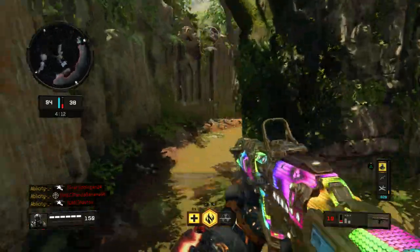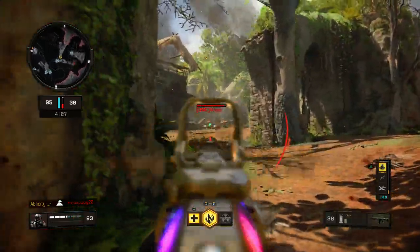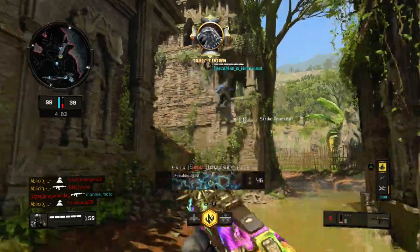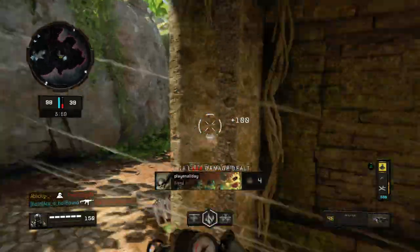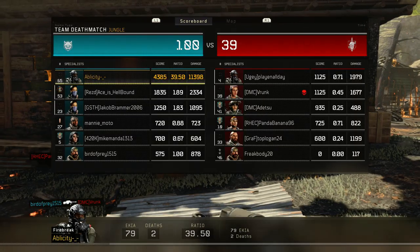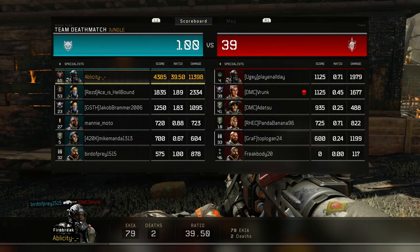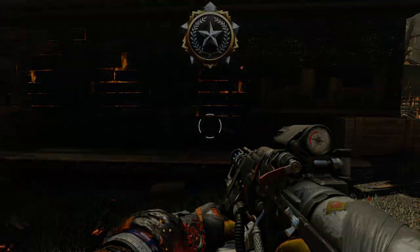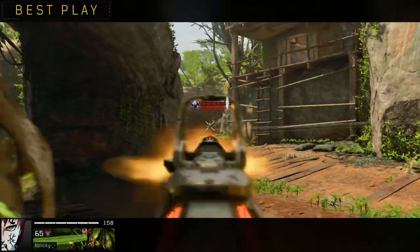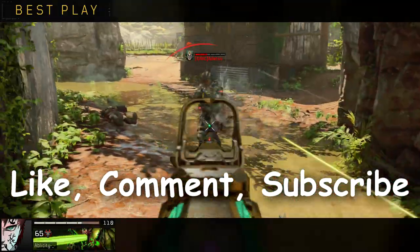I have no idea why I'm using Firebreak on a map like this — it's probably not the most ideal. Annihilator or Tempest would be really good here because there are a lot of long-distance gunfights on this map. The Purifier is better on close-quarter maps like Seaside. Anyway, that's pretty much the gameplay — 79 and 2. Hopefully you guys enjoyed it, drop a like and subscribe if you're new. Have a great day, peace!